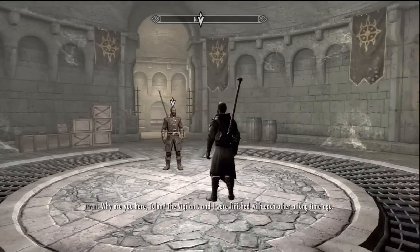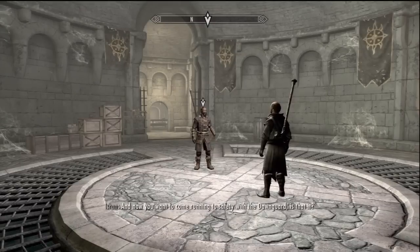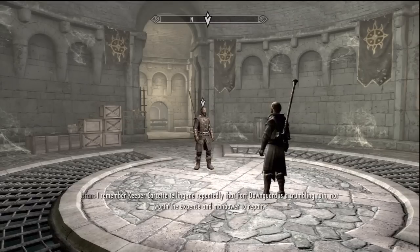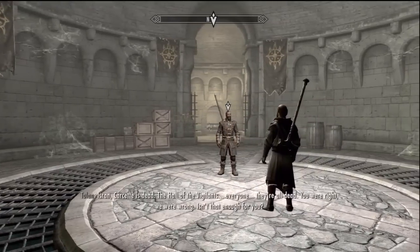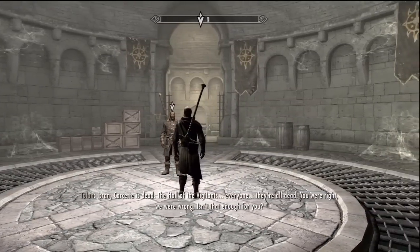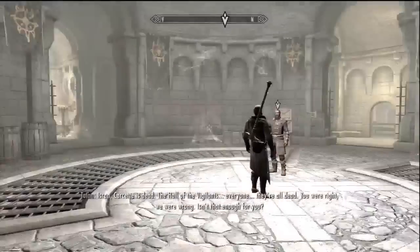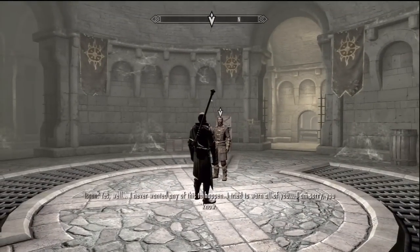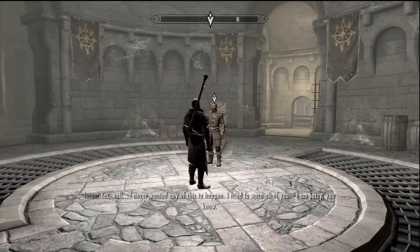The vigilance and I were finished with each other a long time ago. You know why I'm here — the Vigilants are under attack everywhere. The vampires are much more dangerous than we believed. I remember Keeper Carcette telling me repeatedly that Fort Dawnguard was a crumbling ruin not worth repairing. And now you've stirred up the vampires against you and come begging for protection. Carcette is dead — the Hall of the Vigilant, everyone, they're all dead. You were right, we were wrong. I never wanted any of this to happen — I tried to warn all of you. I am sorry.